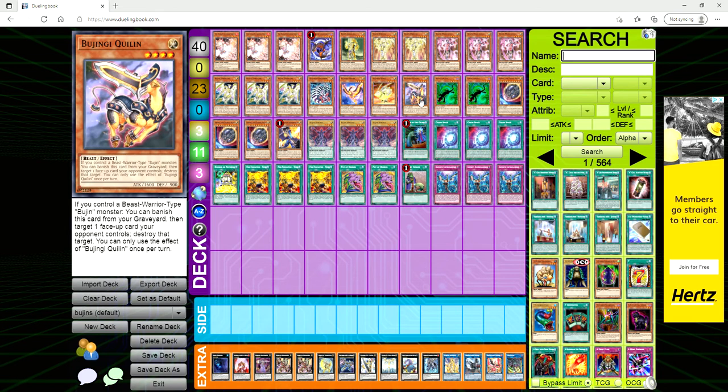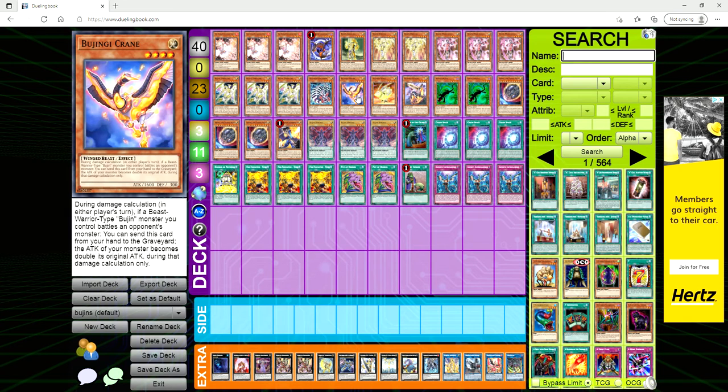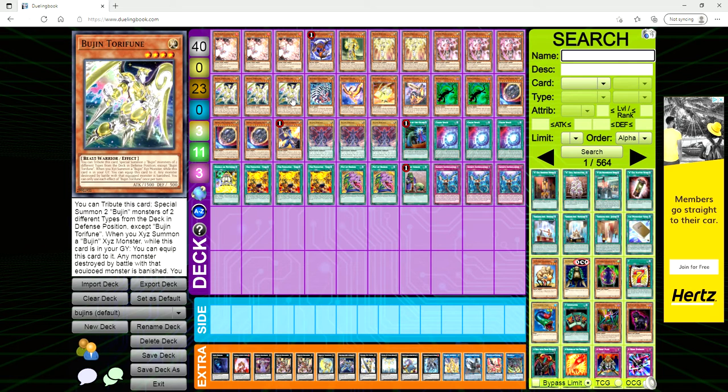Quillen: if you control a beast-warrior Bujin, you can banish it to target and pop a face-up card your opponent controls. Bujin Crane is your Honest — during damage calculation, either player's turn, if a beast-warrior type Bujin you control is battling, you can send this card from your hand to the grave and your monster's attack becomes equal to its original attack.